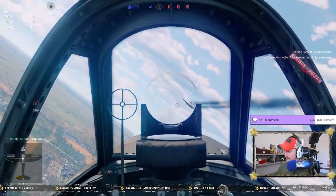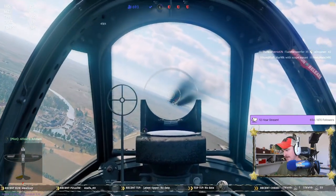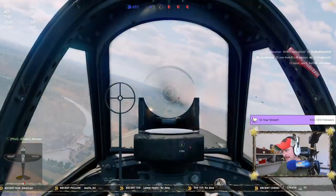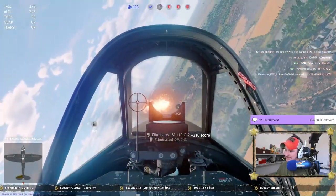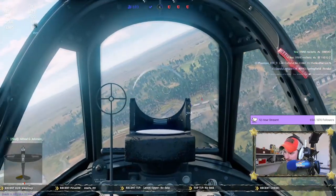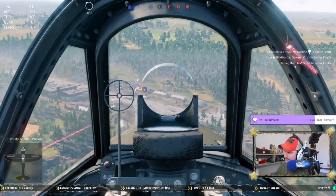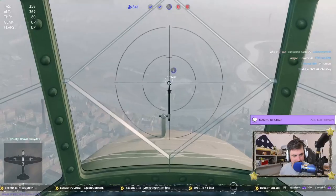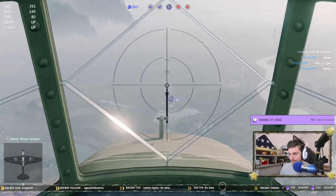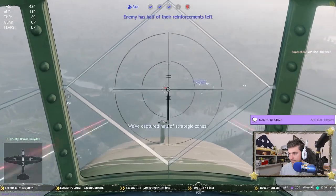You can dogfight with attacker aircraft, but you are still at a disadvantage compared to a fighter in those engagements. If you're a true chad, you can just get behind them and use your rockets to take them down. Planes I recommend for this class are the P-38, the BF-110, the Stuka, and the P-47 in Normandy. For Moscow I'll go with the IL-2 and the Stuka. For Tunisia I go with the SBD-3 and the BF-110 for the Allies.